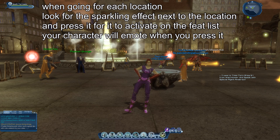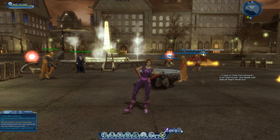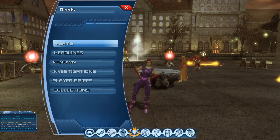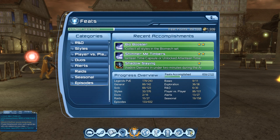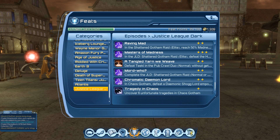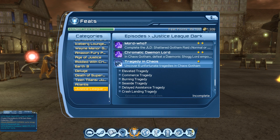Welcome everybody to this DC Universe Online video. We're going to be doing the Tragedy in Chaos feat, which is located in the Justice League Dark episode. Go into your feat list, scroll down, click Episodes, then Justice League Dark, and scroll all the way to the bottom to find Tragedy in Chaos. You need to uncover 6 unfortunate tragedies in Chaos Gotham. Once you click the feat, you'll see all the names of the points you need to go to.